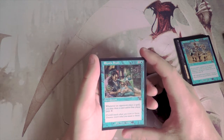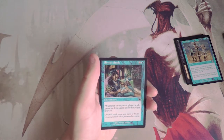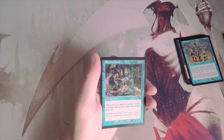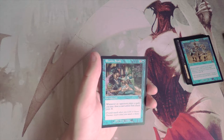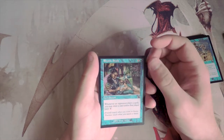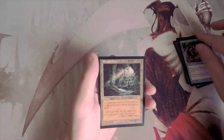Ristic Study is two and a blue enchantment — when an opponent plays a spell, you may draw a card unless that player pays one. This might be good in draft for general card advantage. On three mana you usually want to do a bit more though, and I'm not sure how slow this format is, so I'll keep it to the side.